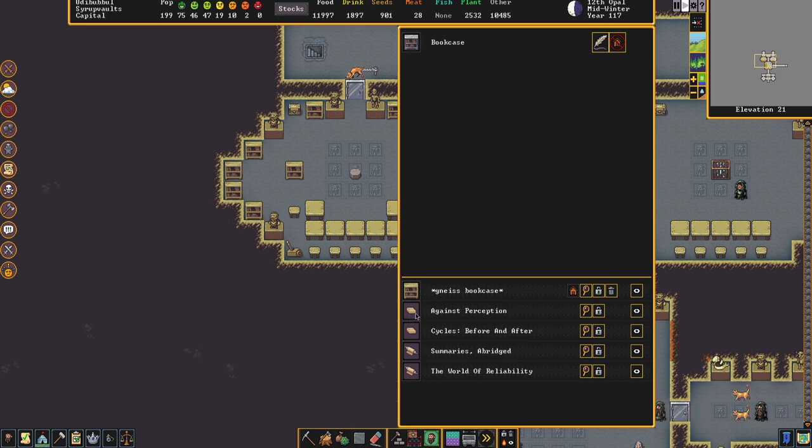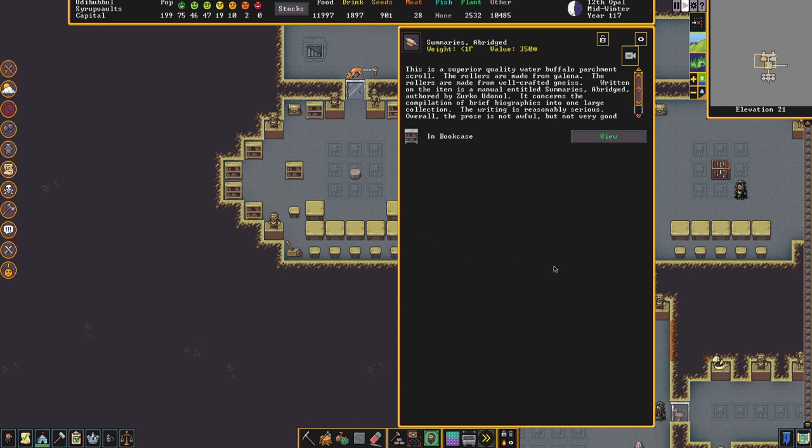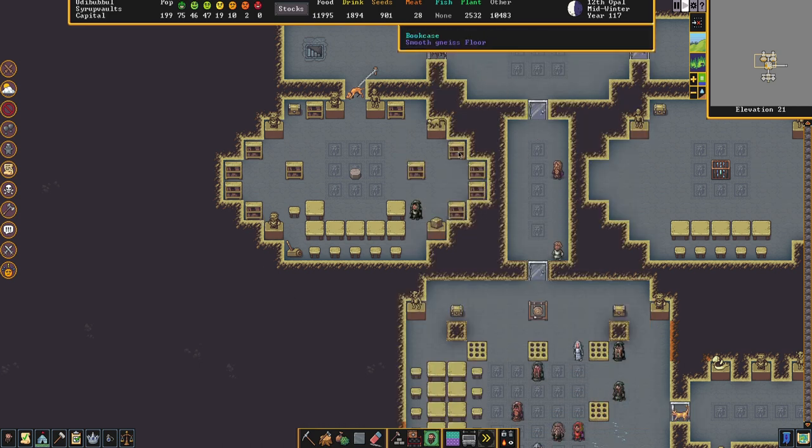Here we have scrolls — 'Summaries Abridged.' Somebody has decided to name a shield. This is a superior-quality water buffalo parchment scroll; the rollers are made from galena and well-crafted gneiss — I'm not entirely sure why it's coming up with two separate types of stone, and I don't believe I have any galena in this fort. Written on the item is a manual entitled 'Summaries Abridged.' These get stored in the bookcases once they have actually been written upon — quires, scrolls, and codexes that have been bound all get placed in the bookcases.